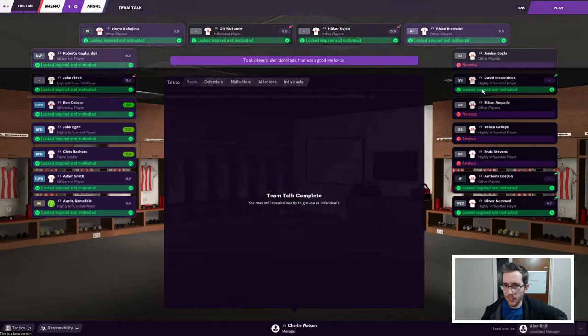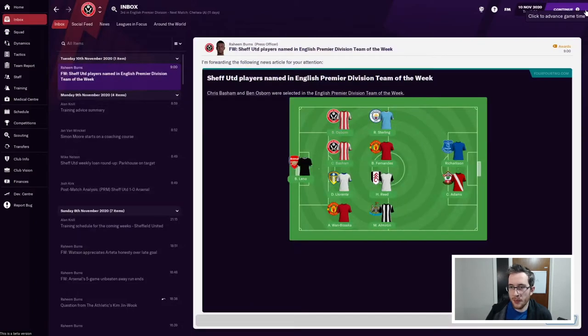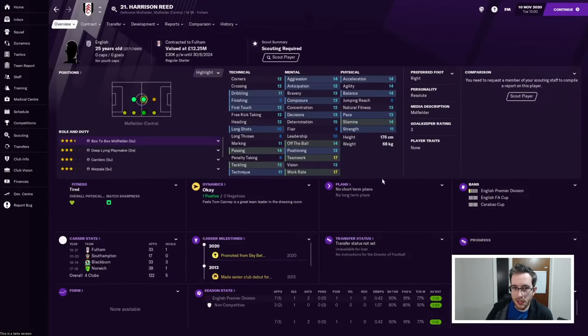Good win obviously, but there's an international break and we're third. Basham and Arsenal both make the team of the week, despite the fact that Basham was wrongly ruled out for offside - some justice I suppose. Harrison Reid amusingly in this lineup as well, the other amazing utility player, although he doesn't have as many positions in this year's game.